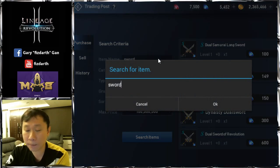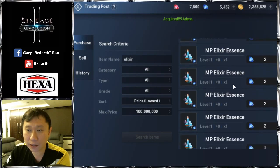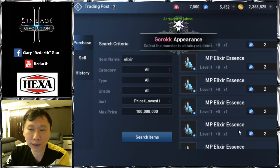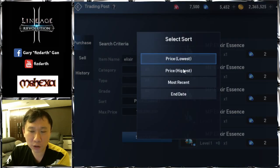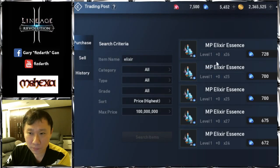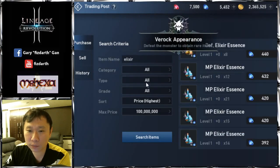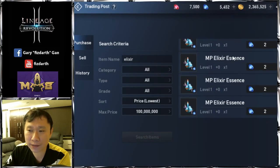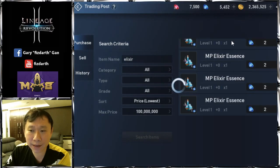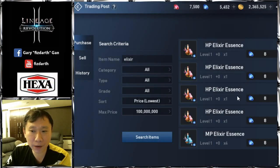Number three on my list of tradable items will be elixirs. MP elixir is the cheapest, normally going for around 2. The most expensive elixir is the attack elixir. HP elixir is about 8 diamonds, as you can see.